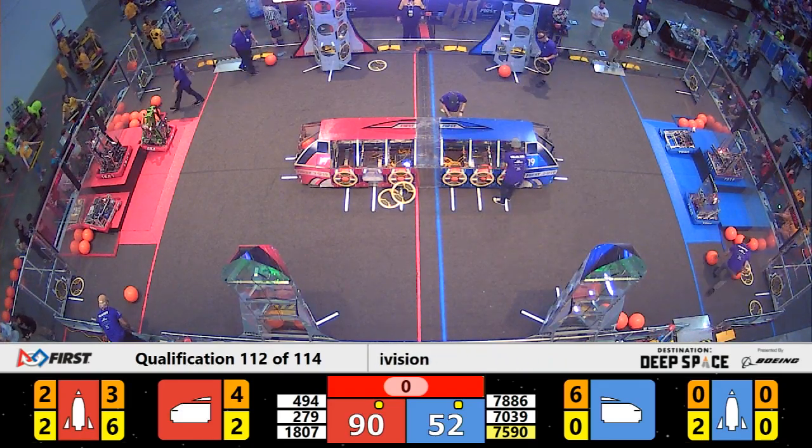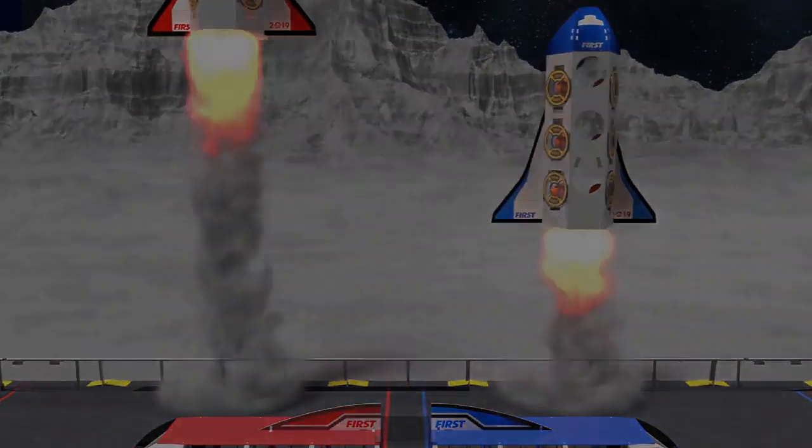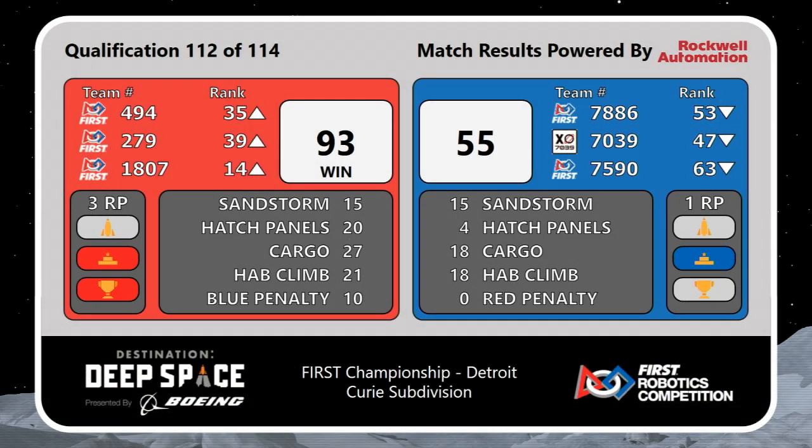And we have a score for this match. It's the Red Alliance putting up a score of 93-55. All three Red robots moving up in the rankings as they were able to earn three ranking points. All three Blue robots falling in the rankings because they were only able to earn one.